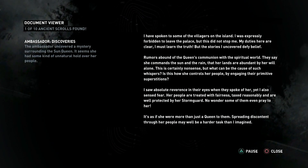I have spoken to some of the villagers on the island. I was expressly forbidden to leave the palace, but this did not stop me. My duties here are clear - I must learn the truth. But the stories I uncovered defy belief. Rumors abound of the queen's communion with the spiritual world. They say she commands the sun and the rain, that her lands are abundant by her will alone. This is certainly nonsense, but what can be the cause of such whispers? Is this how she controls her people, by engaging their primitive superstitions? I saw absolute reverence in their eyes when they spoke of her.